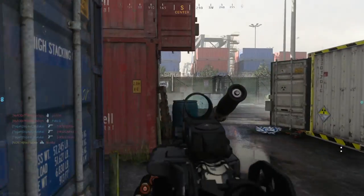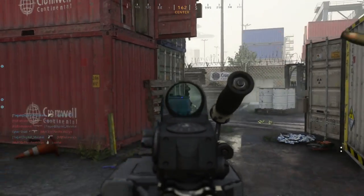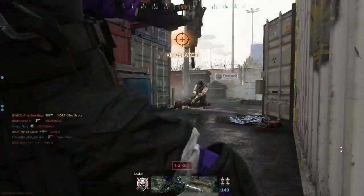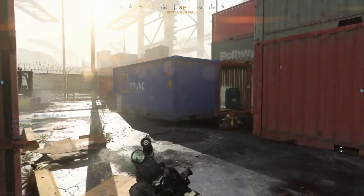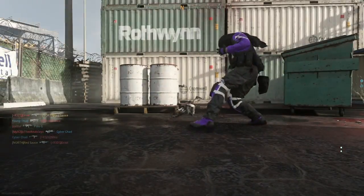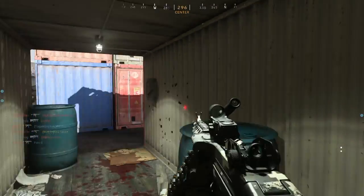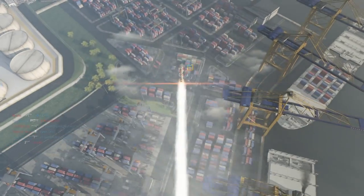These guys are gonna come around this corner right in front of me, so I'm just gonna start pre-firing. Look at that! That guy came around — I stopped shooting, probably should have kept going. That guy spawned on me while in this crate. Let's call in the cruise missile and see what we can do.